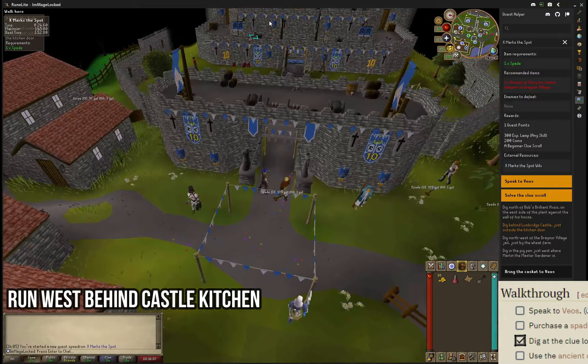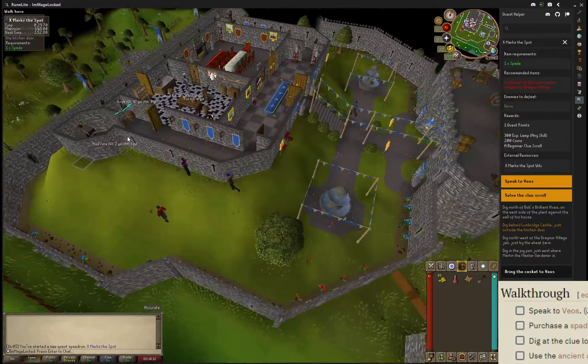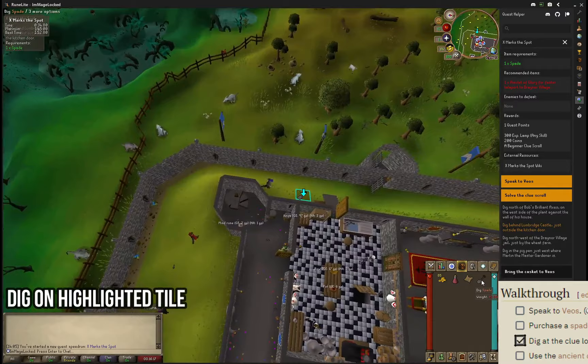It might be fastest to take the outside wall perimeter route, as opposed to cutting through the center of the castle, and then it is here behind the kitchen where we're going to dig.